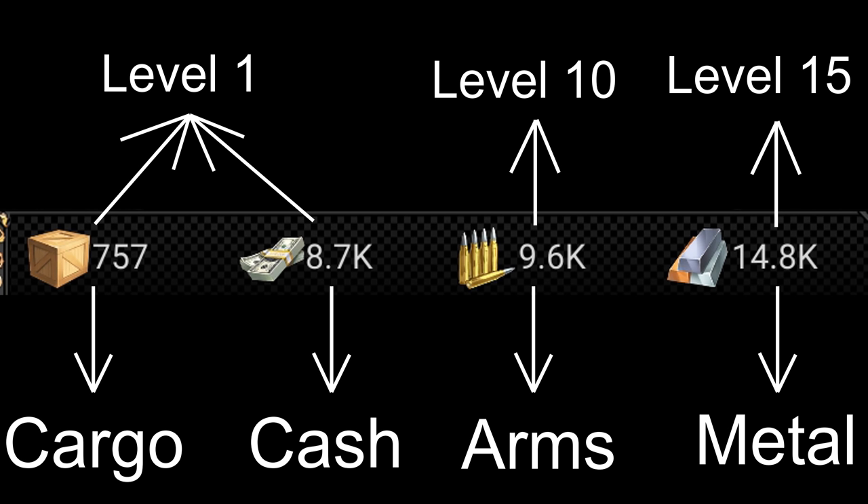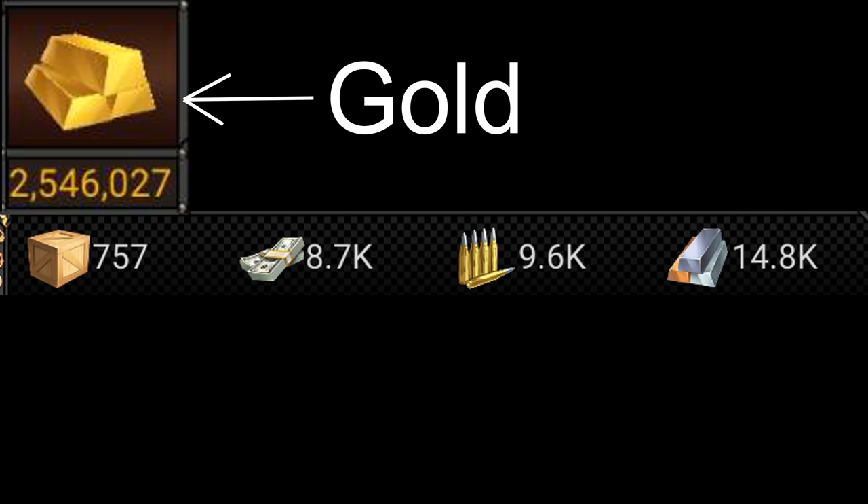Now let's start with the basics about the game. There are 4 types of resources you need to upgrade your buildings and investments. Cash and cargo are the resources you need to upgrade all your buildings and investments. Then you have arms, which is a resource you need for upgrading buildings and investments once your mansion reaches level 10. And then you have metal, which you unlock at mansion 15, also used to upgrade buildings and investments. Then you also have gold, which you can use to buy all of these 4 resources or to speed up your buildings and investments.